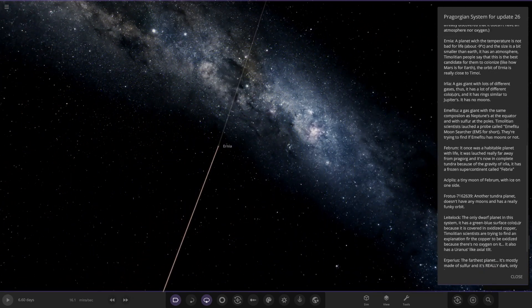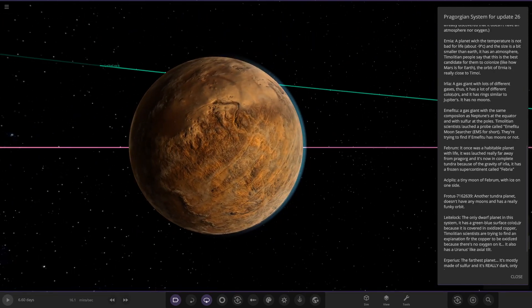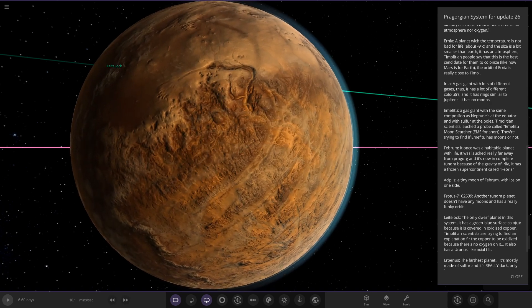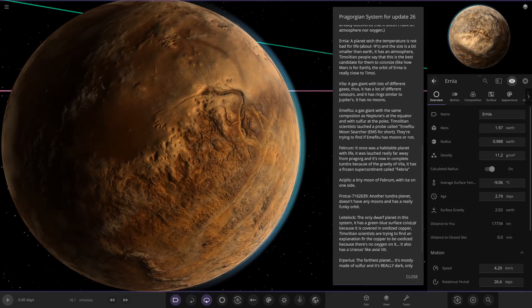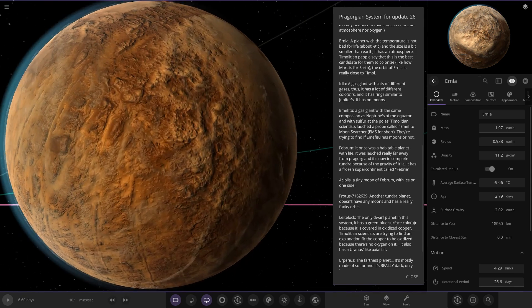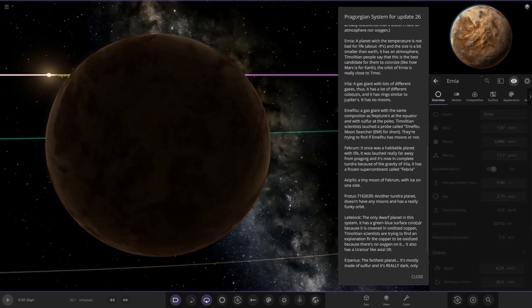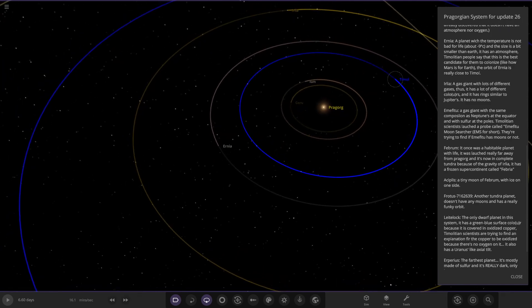Heading out — next up we've got Erna, a planet where the temperature is not bad for life, around minus nine degrees. Could be worse. The size is a bit smaller than Earth and it has an atmosphere. Timoleon people say this is the best candidate for them to colonize — like how Mars is for Earth. So this is like the Mars equivalent. Its orbit is really close to Timoleon. It's got a bluish atmosphere. He's taken the concept of Mars and made it a little more friendly looking with the blue. Very nice.